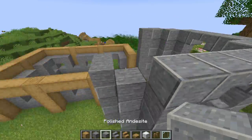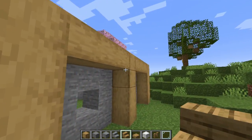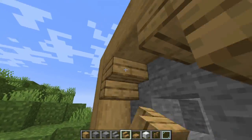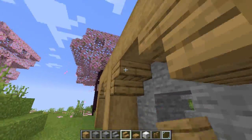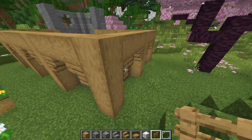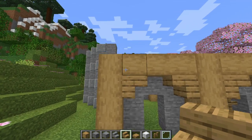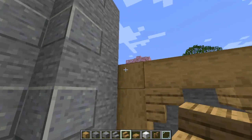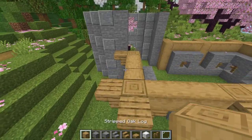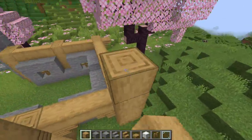Moving on to detail work: take some oak stairs and place them upside down on each of the beams right next to the windows — this gives it a little archway for more detail. Also place some fences where the windows are for an old-timey medieval vibe; you can use glass panes if you prefer. On top of each pillar place upside down oak stairs, using two on the corner bits. Then on top of those upside down stairs, place stripped oak logs in a pillar of four on every single upside down stair.